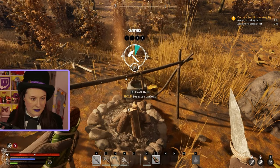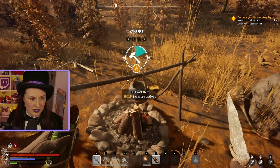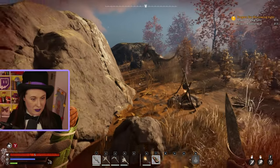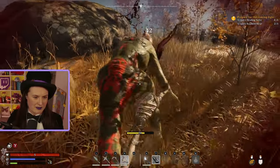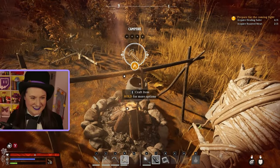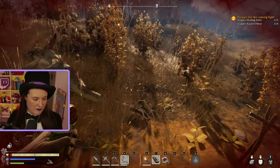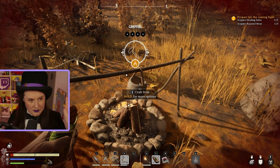I stupidly cancelled the cooking of the meat so I need to put that back in. The crafting bench setup is a little bit complicated to begin with, but once you understand how the system works you can create some truly unique items, which as a survival game enthusiast excites me. If you feel like this is a bit slow, there are ways to make the cooking and crafting process quicker.